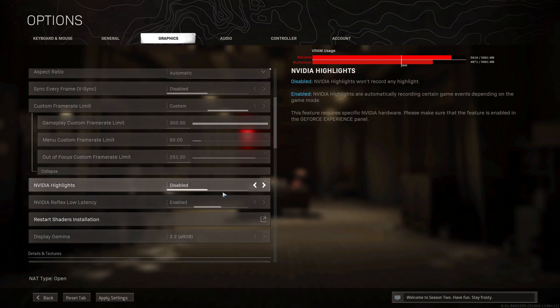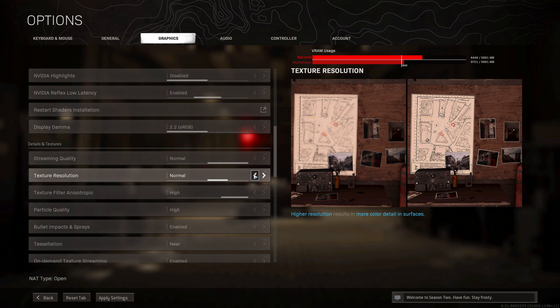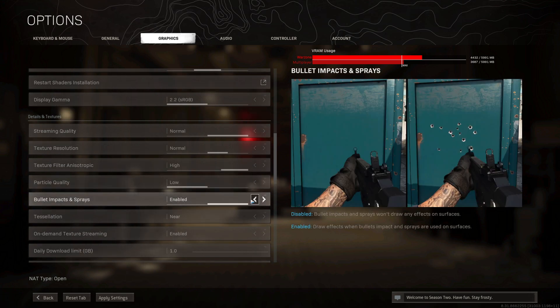Scroll down further and set stream quality to normal — you could set it to low for more performance, but we want to keep some visual detail. This really depends on your graphics card. For texture resolution, you can tone that down to normal as well — there's not much visible difference. Particle quality can be turned down to low. Also turn off bullet impact and spray — as you can see in the preview image it's nothing special, but keep in mind leaving it on will impact FPS.